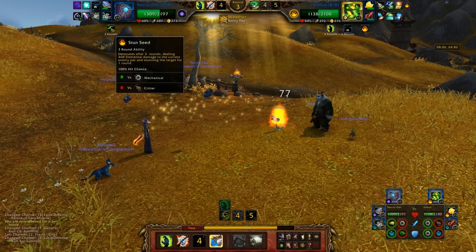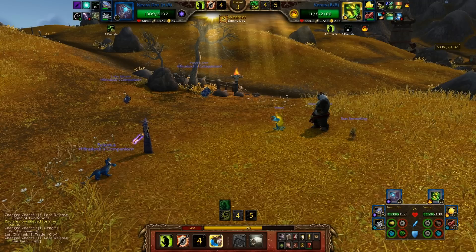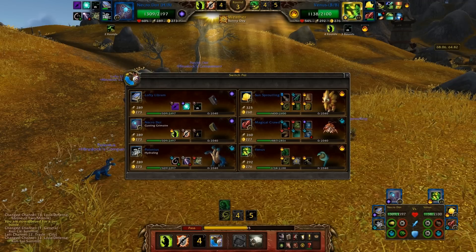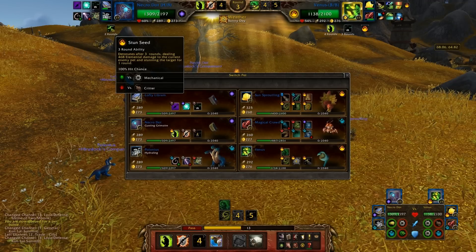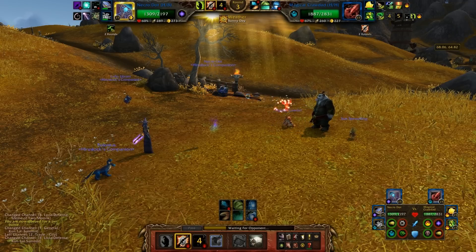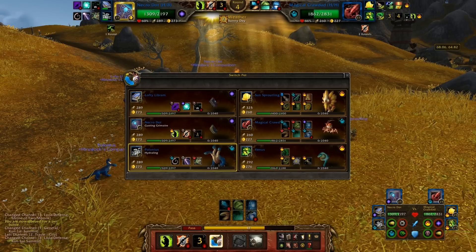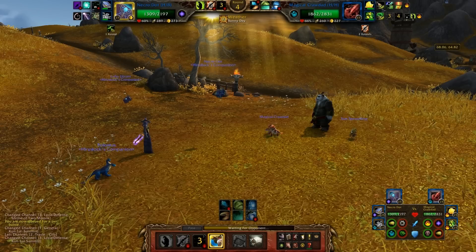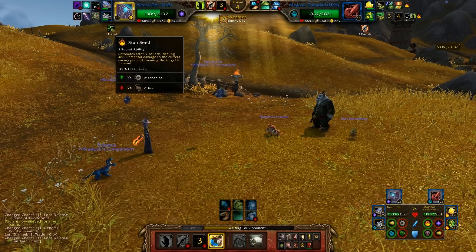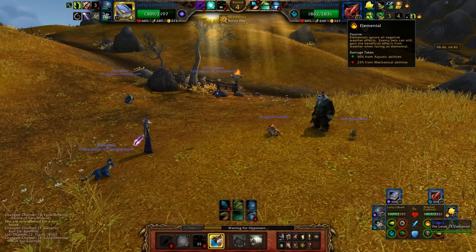Wait — this doesn't stun, does it? It totally does. Which means I have to switch out right now, because if I switch into Lofty Librem he's just going to get hit. Actually, I think this follows my Necro Dots. He switched out with the Curse of Doom, so this is a perfect opportunity to test whether Stun Seeds follow me and whether increasing my damage still increases the damage on back-row pets.